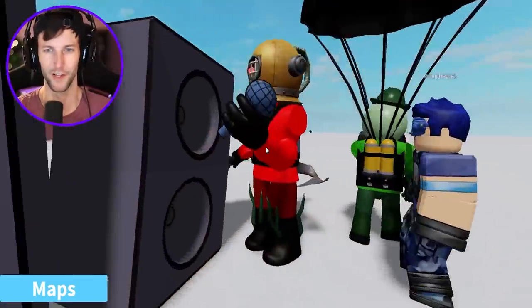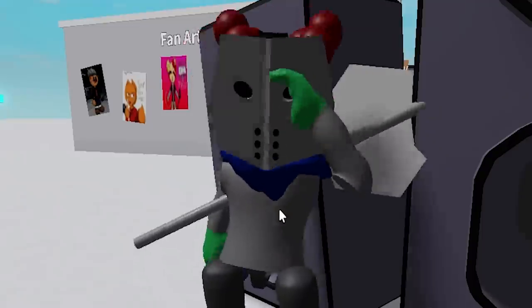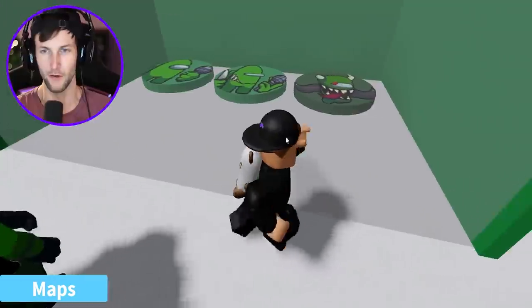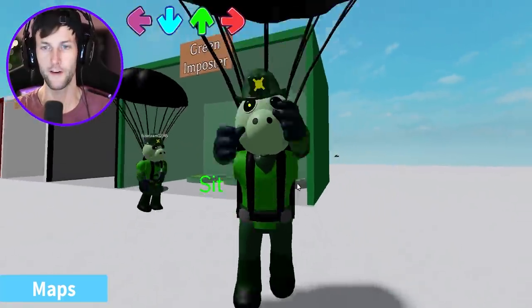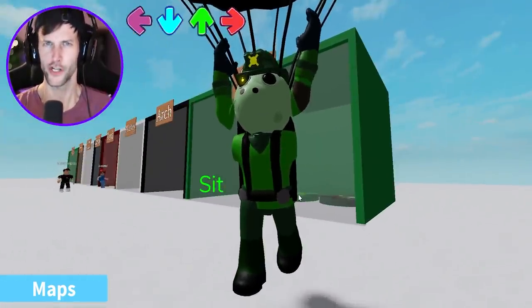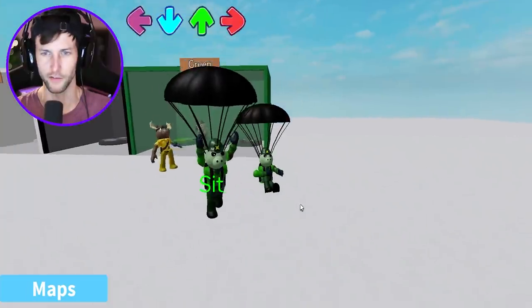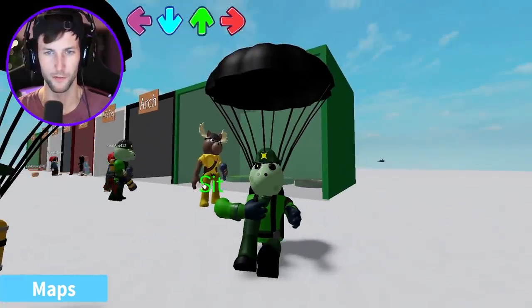What are you guys doing over here? You having a little like rap battle? Which Green Impostor do I want to be? Oh, there's three of them. Let's go with the last one — this one looks like it might be crazy. So this is like infected Toby, but he's on a parachute. He's flying. He can sit. Look at his arm — look how wonky his arm is, it's not even attached to his body.